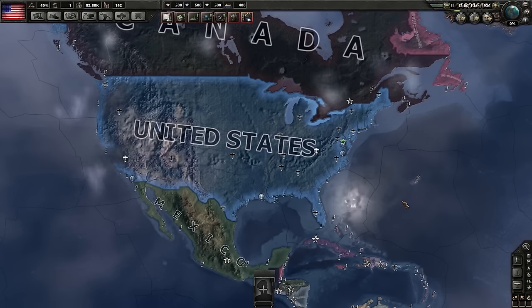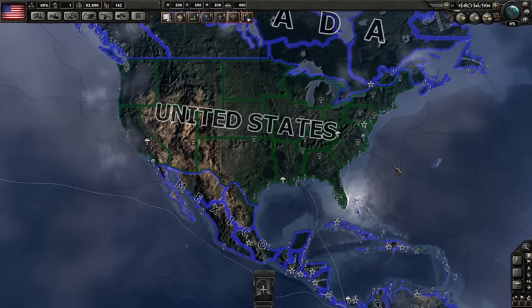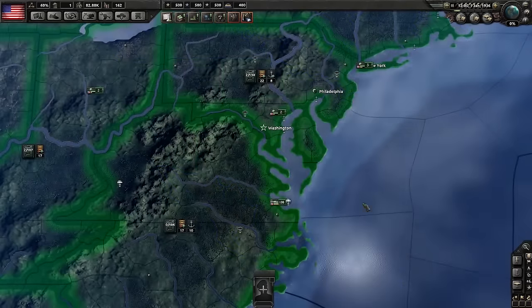Supply is one of the most complicated concepts you're going to come up against in Hearts of Iron IV, but luckily the supply area map mode will give you at least a basic understanding of what's going on and how to fix problems. When you're managing supply, the two questions you're going to want to ask yourself: can my troops currently get supplies from my capital, and does the area I'm fighting in have enough supply to support the number of troops fighting there? Supply in Hearts of Iron IV represents things like food, medical supplies, ammunition, and fuel, and they'll always make their way to your army from wherever your capital province is.